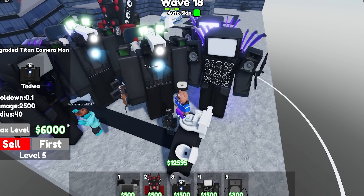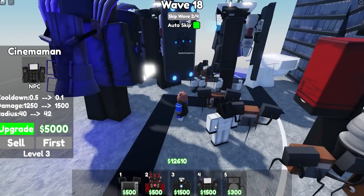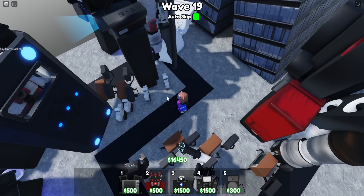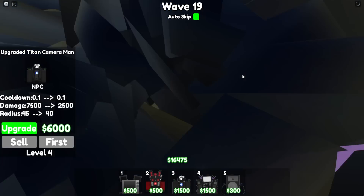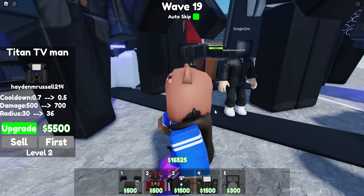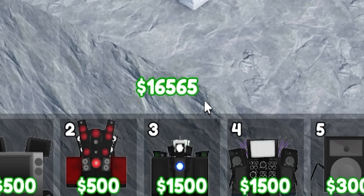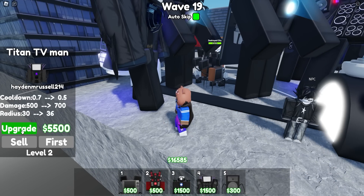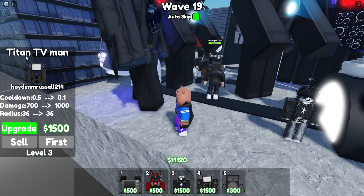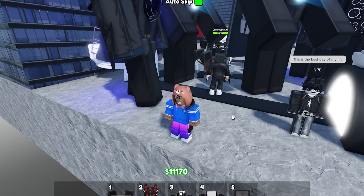We've got 12,000 bucks. Apparently people can upgrade your units for you — I forgot about that. That's another thing that differs from Bathtub Tower Defense vs Toilet Tower Defense, because in TTD you can't upgrade other people's units. If you see a green button on someone's unit, that means you can upgrade it. He needs 5,500 more dollars — we have 6,500 right now, so let's upgrade him.